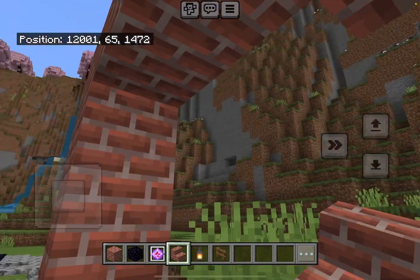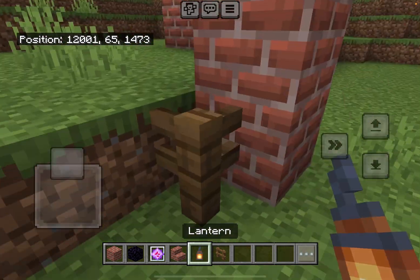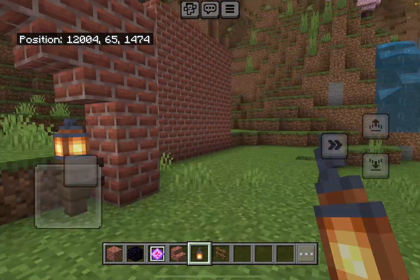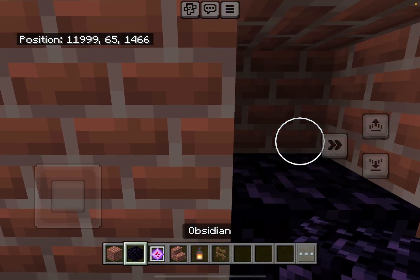How you make entrances for small things, like mini entrances. For bigger projects, use end crystals as guidelines like this.